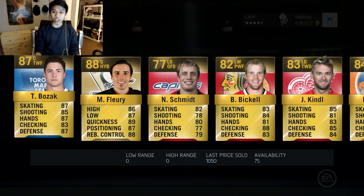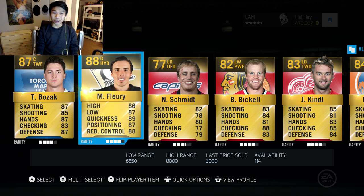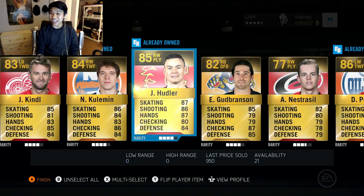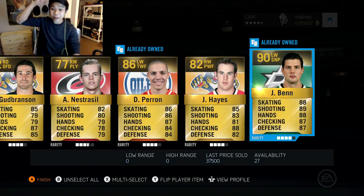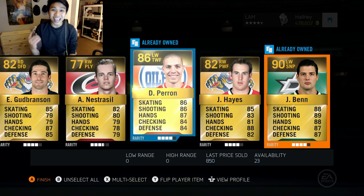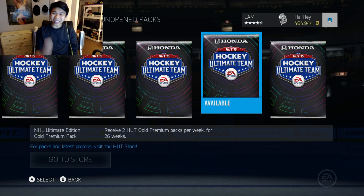Let's see what we get — we got 12 items. Marc-Andre Fleury, that's not bad. Tyler Bozak. Marc-Andre Fleury is worth 3,000 coins, but we're looking for something a little better. And on Jamie Benn — yes! He's a 90 overall. That is a sick first pack guys, I am feeling the pack luck!